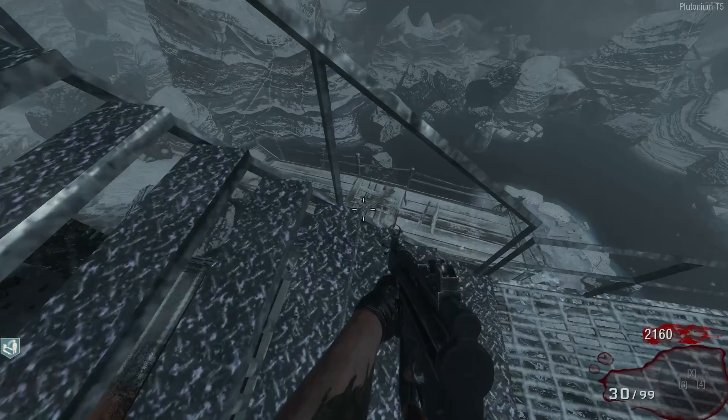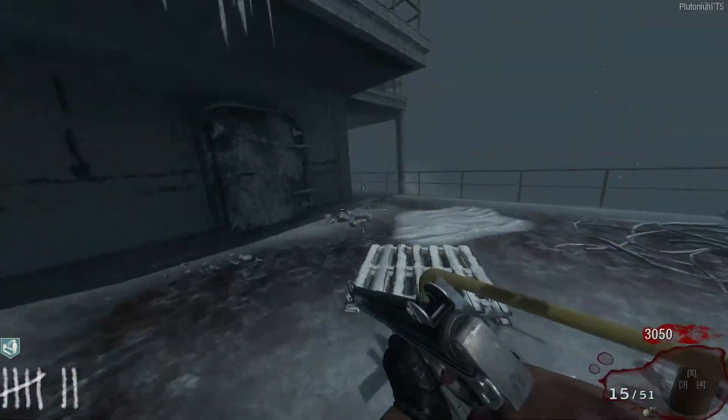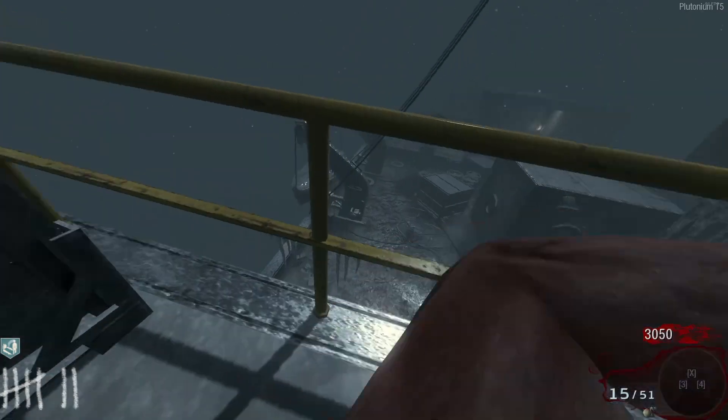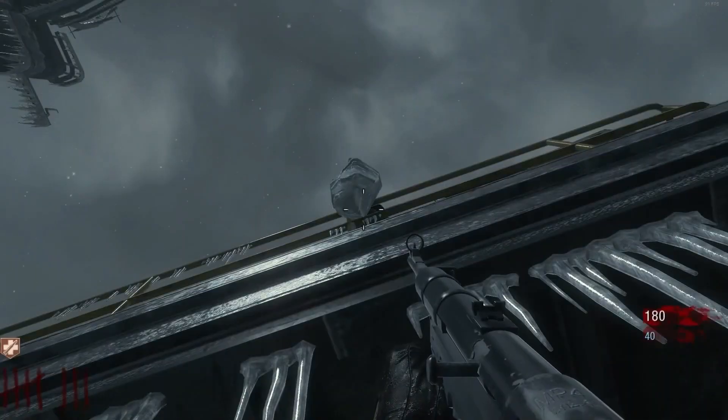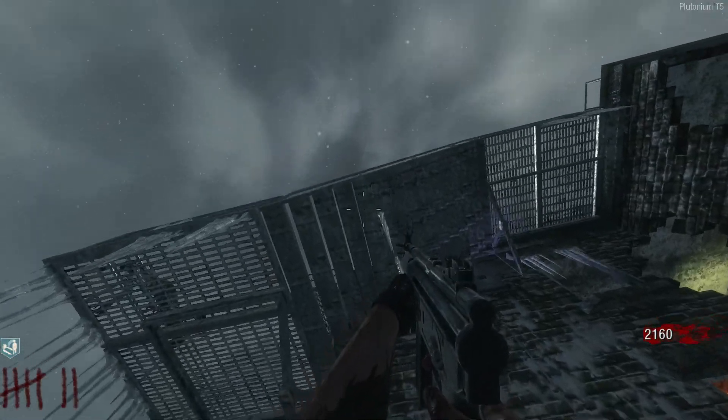Second location is below the first location by dropping down the hole next to PHD on this railing. Third location is on the ship on the right side of the staircase that leads to power, on this railing. Fourth location is on this ledge that connects both ships. In order to get the vodka, a player has to stand under the vodka and knife the icicle and it'll drop on the player. If you fail, the vodka will respawn in one of the four locations.